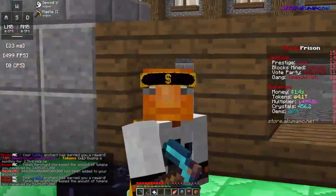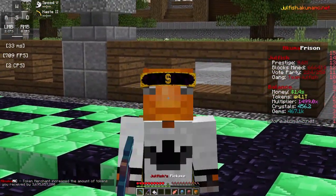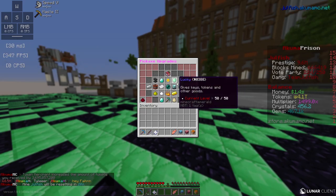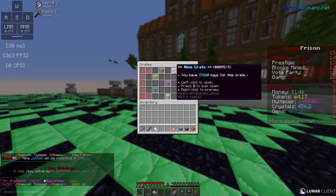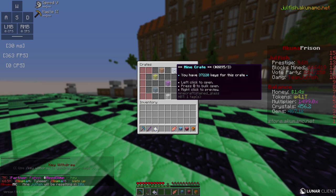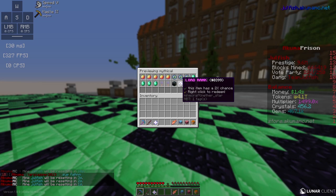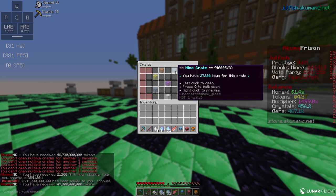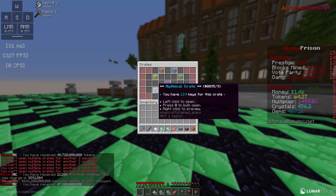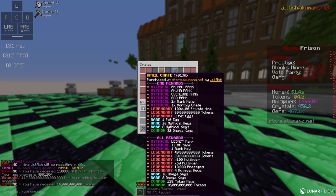Thankfully there's another way to get monthly crates just as easily. Starter enchants like Key Finder and Lucky give you a ton of keys when combined - I literally already have 37,000 keys between episodes, which shows how OP these things are. Inside the Mythical Crate you have a 1% chance of winning a monthly crate, and also a few percent chance of winning a Titan or Lord rank. I'm going to open up 114 mythicals, which means in theory we should win a free monthly crate.